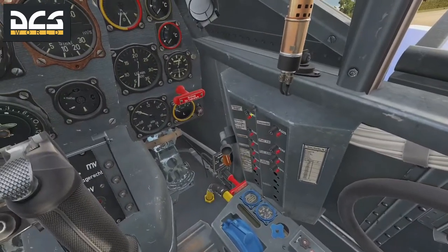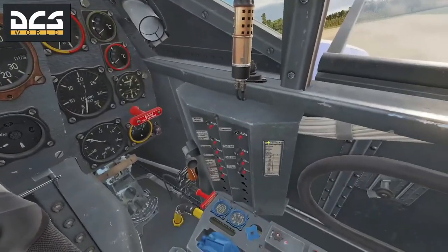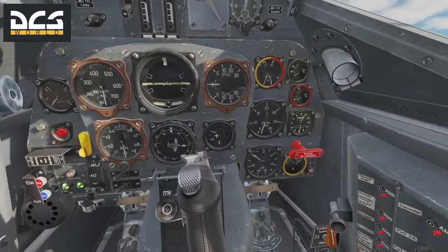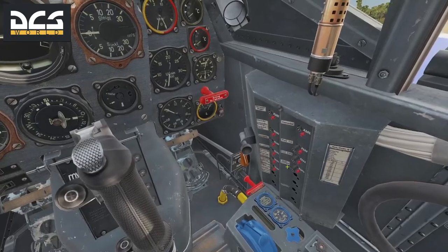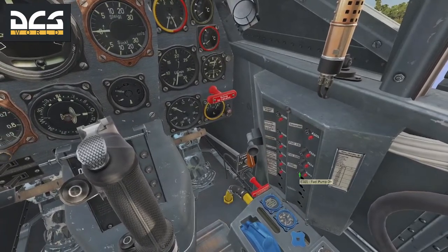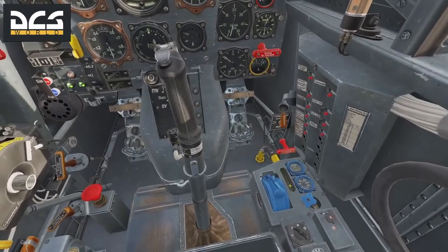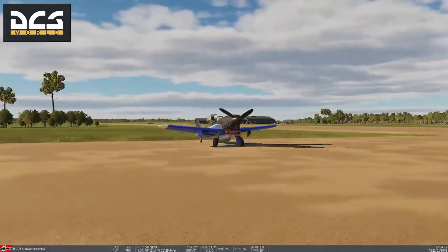Over here, the top two are very important: generator and battery — you'll see everything kick on. The next ones are your radio and directional finder — I'll leave those off for now because every AI in the area starts chattering away. This bottom one is your fuel pumps — you need that on. And here is your oxygen — we'll get that flowing. This is the external fuel tank fuel flow indicator.